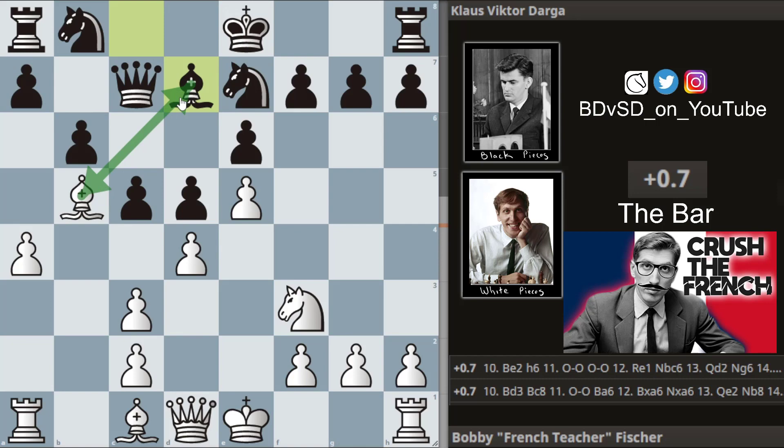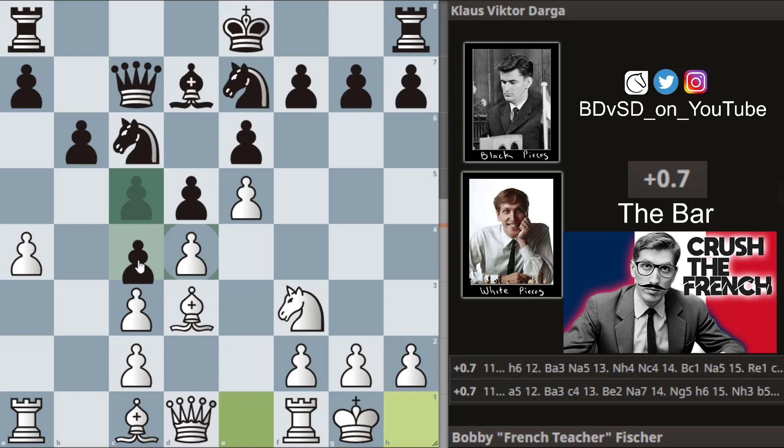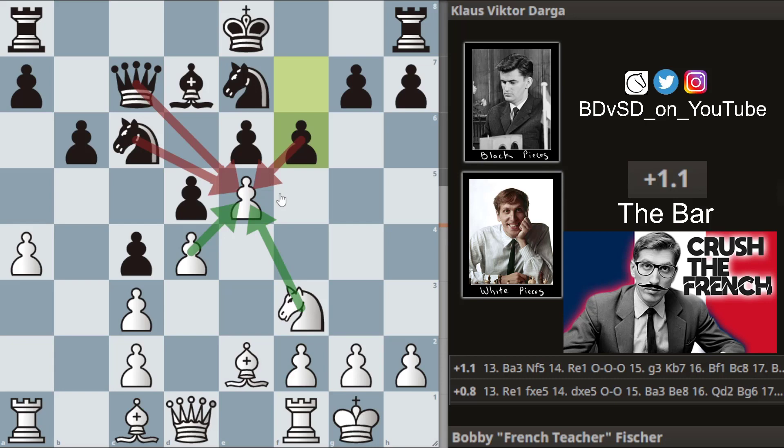Here, ladies and gentlemen, the light-squared bishop is the bad bishop and our bishop is the good bishop, so we don't want to trade that. Bobby drops the bishop back, Klaus develops his knight, we get castles and c4, hitting the bishop. The bishop simply drops back.